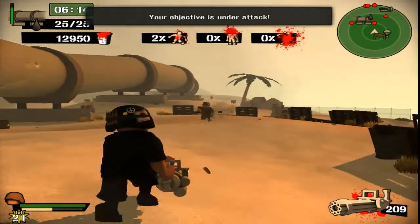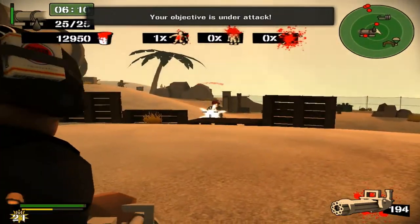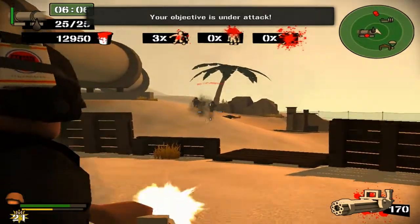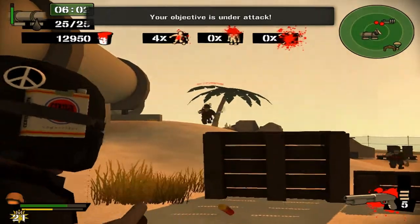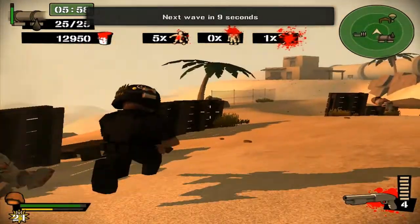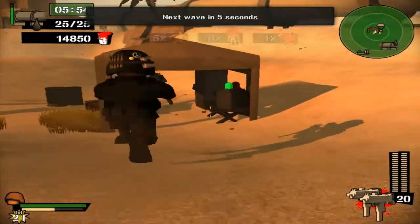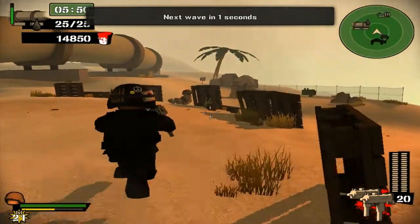Eat my minigun! I remember now — you unlock new guns at the ranks. That dude had a rocket launcher. Alright, we got this, we got this. Just hold on tight, help is on its way.